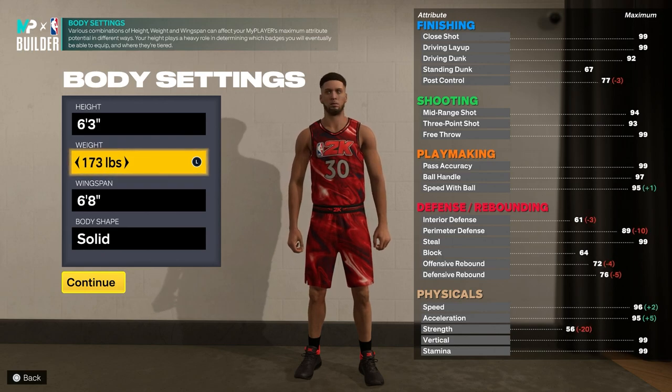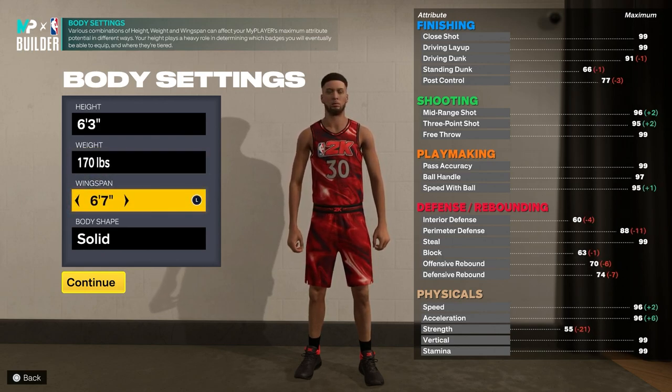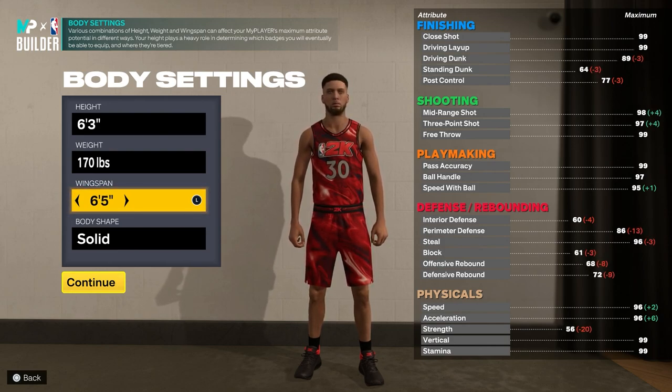For the weight you want to put it to minimum just so you can have the highest acceleration as possible. For the wingspan you want to put it down to 6'5 because you'll be able to have 86 perimeter defense, and you'll see why we want that later in the video.